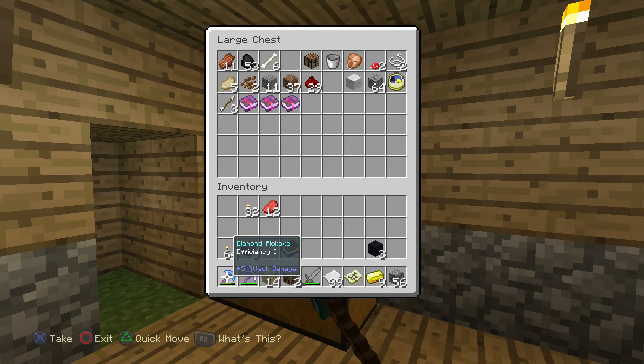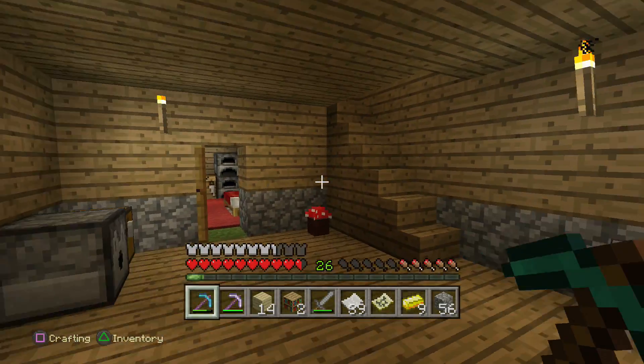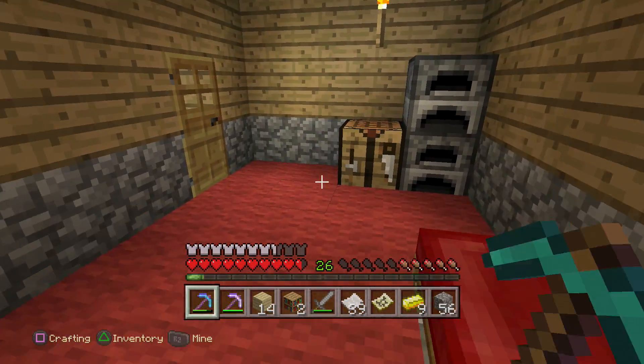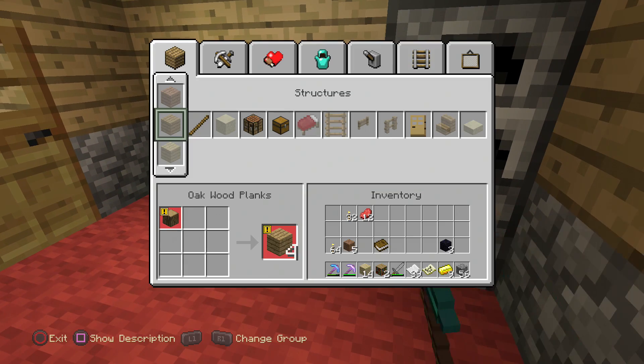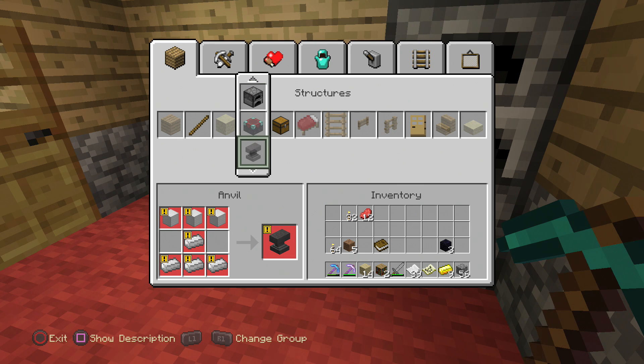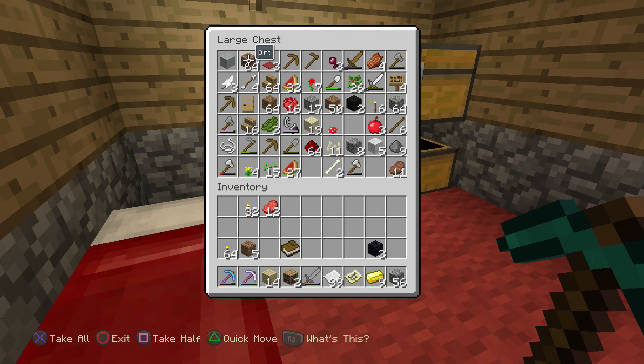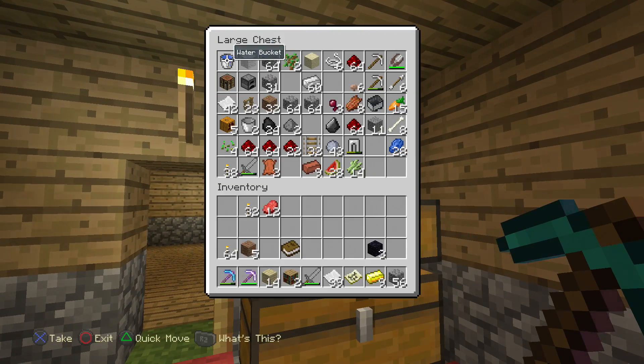Also, in the last episode, we got these wonderful books - the Respiration one, Silk Touch one, and Knockback two. I didn't know how to use them, but you guys let me know in the comment section below that how you get those to work is you get an anvil. I don't know how to pronounce anvil, apparently. It looks like we need three iron blocks and then four normal iron things. I figure we'll make this since all of you told me about it.